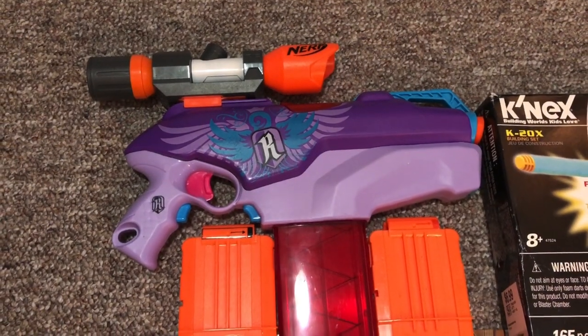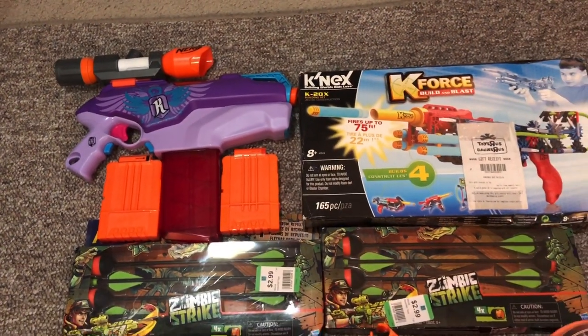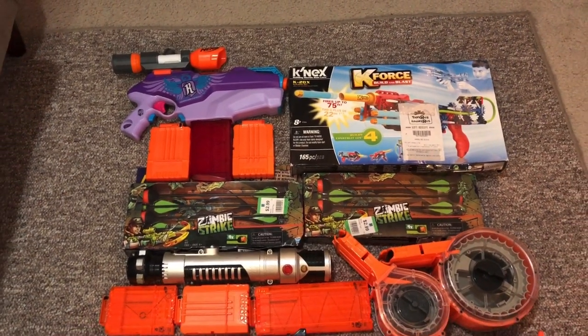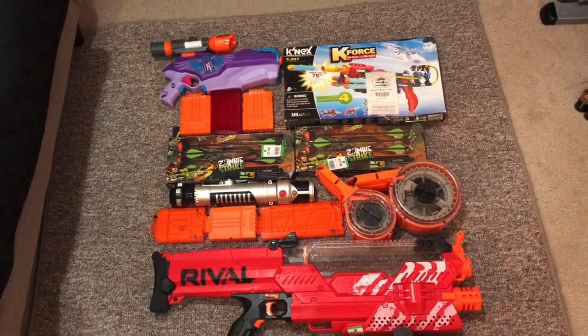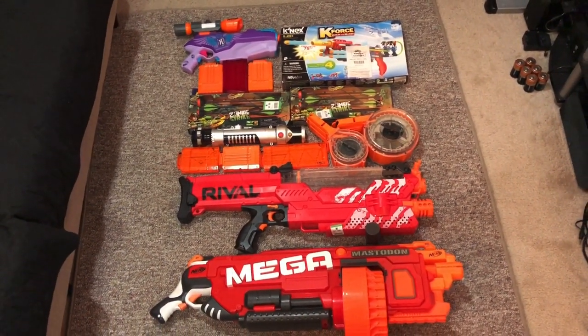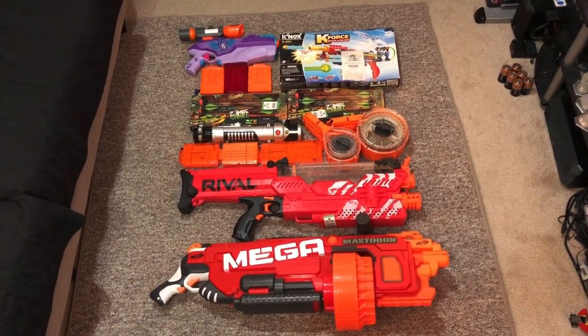And that does it for our trip. I went home with a bunch of goods today, including the Rapid Red, another K'nex K Force that I found after my camera died, a lightsaber, some drums and mags, a Rival Nemesis, and the Mega Mastodon. Another awesome haul today. Thanks for watching, subscribe for more, and I'll see you in the next one.